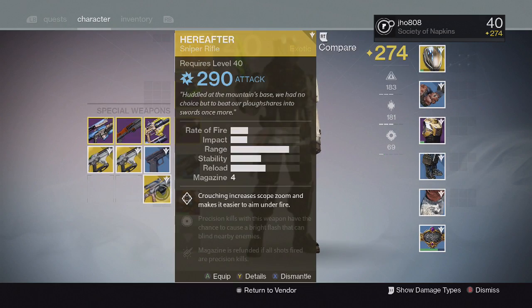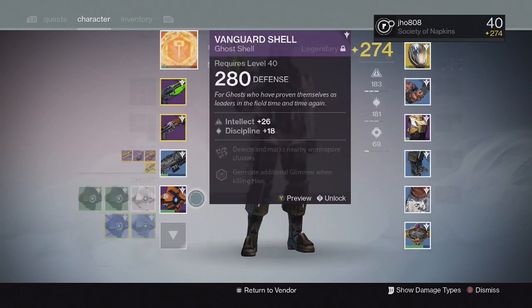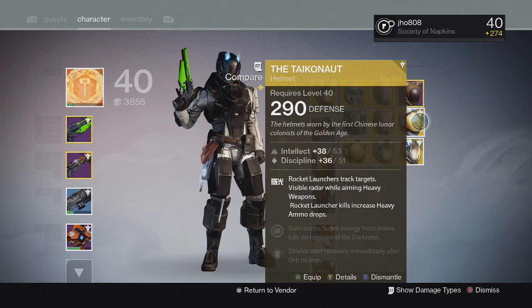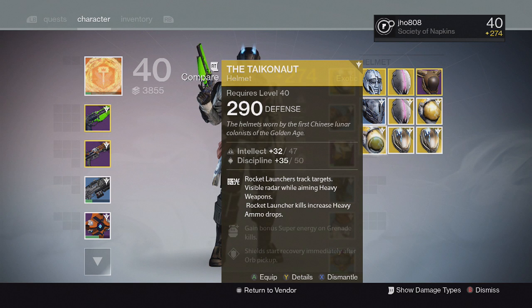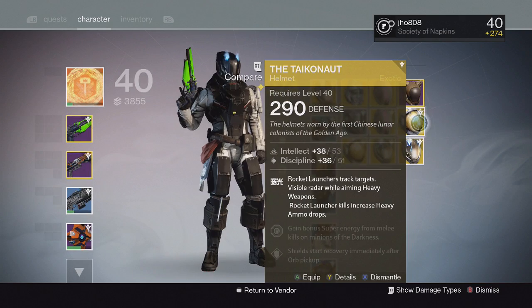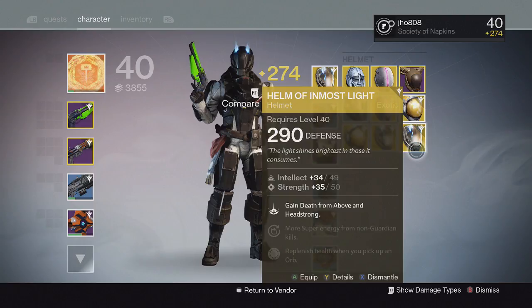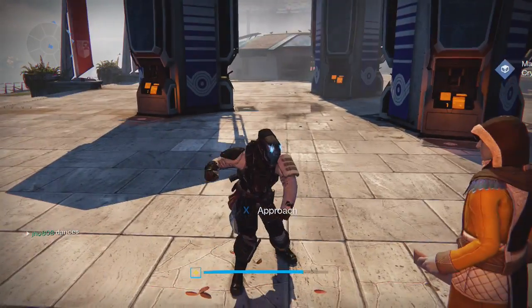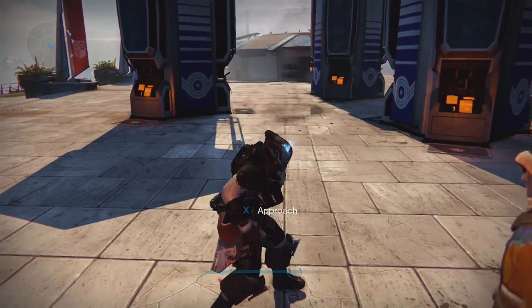I'm super happy about this opening. We got Hawkmoon, Monte Carlo, Hereafter, and two Telestos. For the helmets, I got Helm of Saint-14 and Taiko Knot — the Taiko Knot has tracking with rocket launchers and increases heavy ammo drops, so it's kind of like a better version of Ruin Wings. And some more Helm of Inmost Light. That's about it — thanks for watching, like, comment, subscribe, stay tuned for more videos, catch you guys next time!